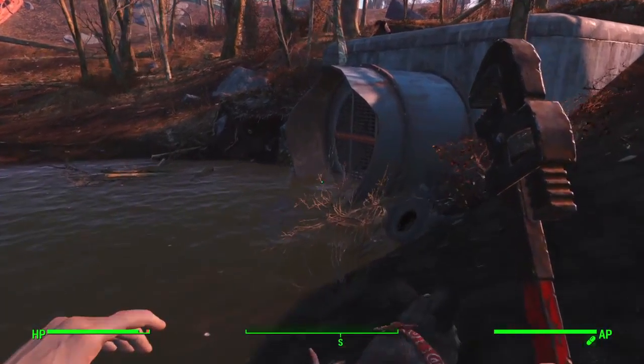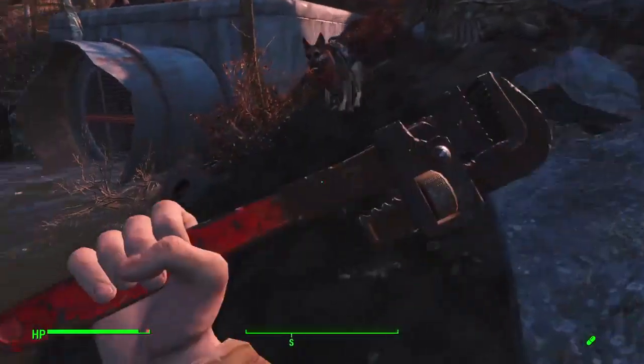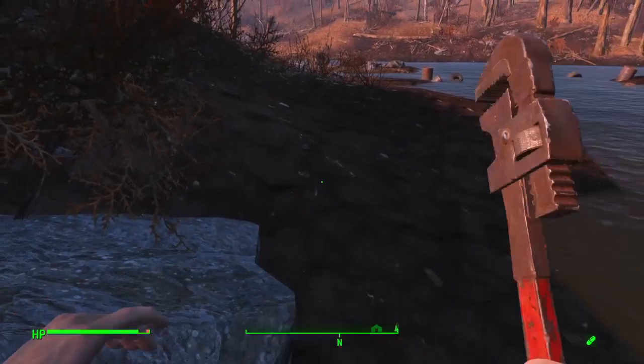What's up guys? It's Orange here and today I have a Fallout 4 location video. It's for a special weapon called the Big Gym. It's actually a wrench and I'm showing it to you guys right now.